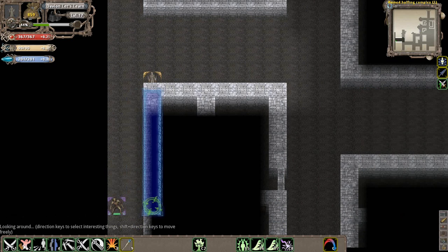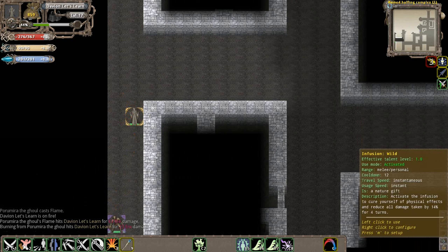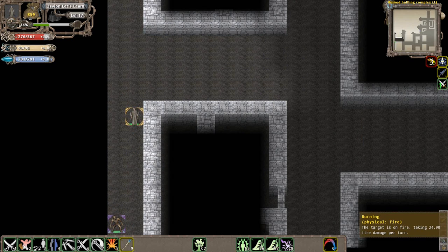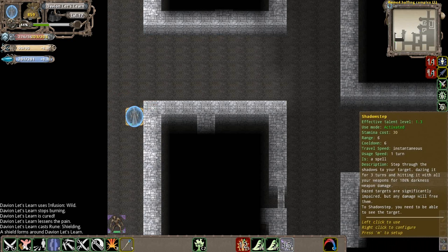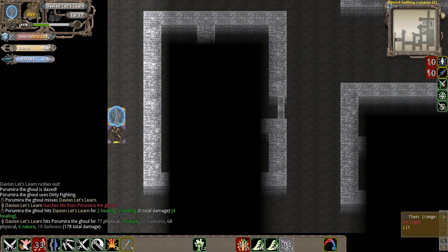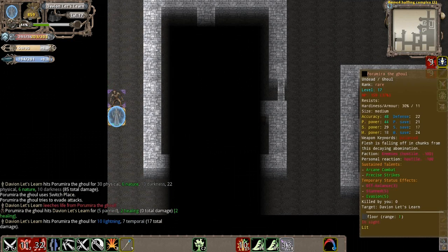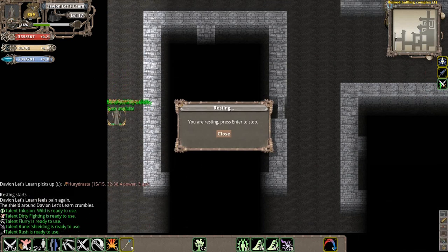Here's an Ar'ghul - he's apparently an arcane blade, so he has spells. We're going to use Rush to charge this guy. There's very little darkness down here where an enemy could be. He's dazed, so we're going to dirty fight him. He's stunned - we're just going to Flurry him. He wasn't too tough.